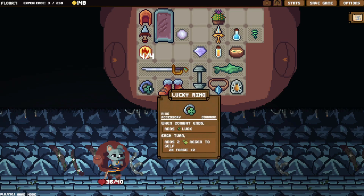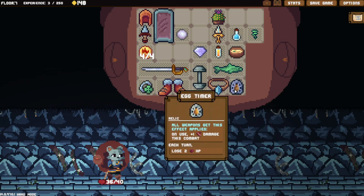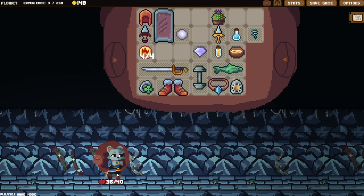Even though the healing and damage will get out of control, because the regen counts as the last effect, we are still going to net-lose 4 HP. You have to keep that in mind: after combat begins you lose 4 HP, so if you finish a combat with only 4 HP, you are going to die as soon as the next combat starts. Watch out for that.